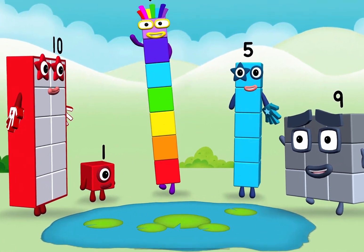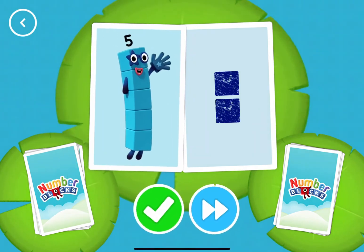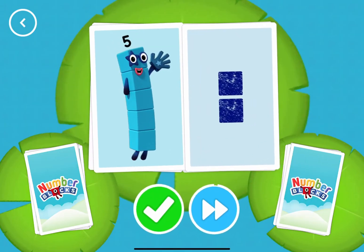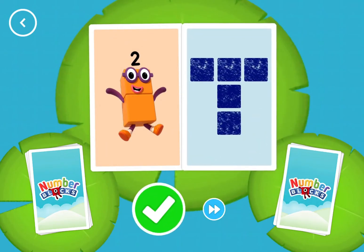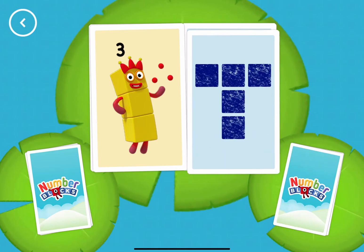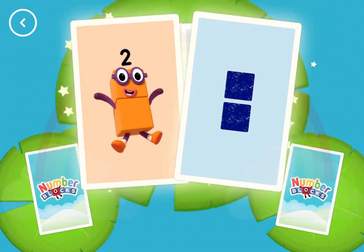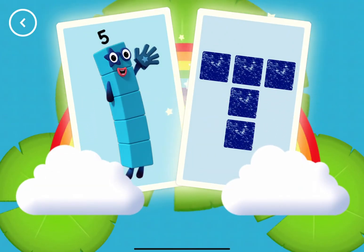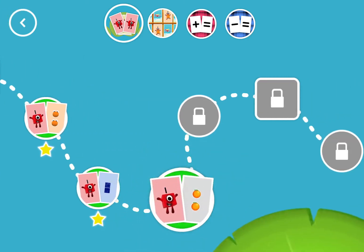Hello! Yeah! Three! Two! Five! Three! Five! Two! Two! Snap! You've found two matching numbers! Two! Five! Three! Five! Two! Two! Snap! You've found two matching amounts! Five! Snap! You've found two matching values! Well done! You've earned a star! A new level has unlocked!